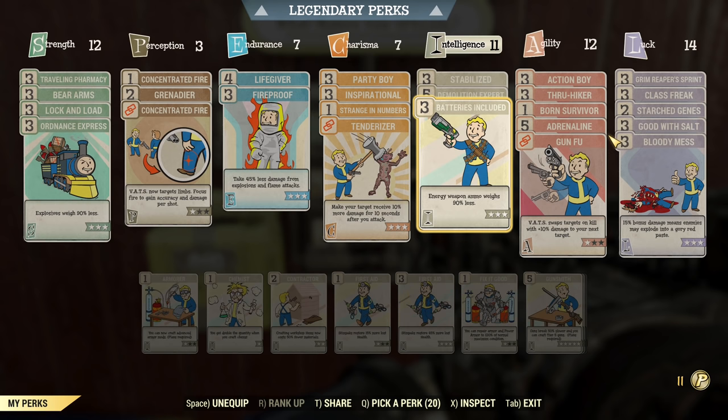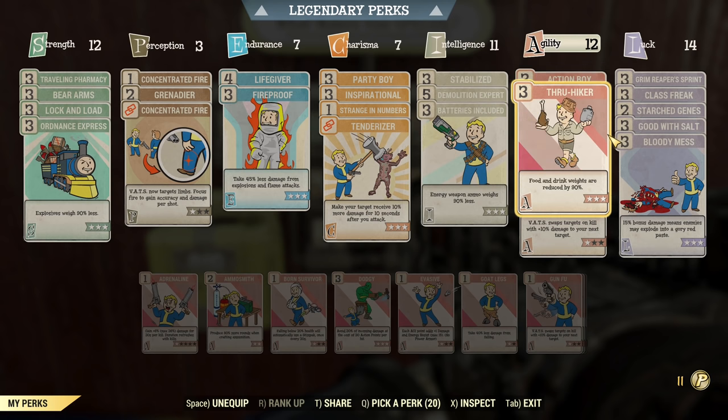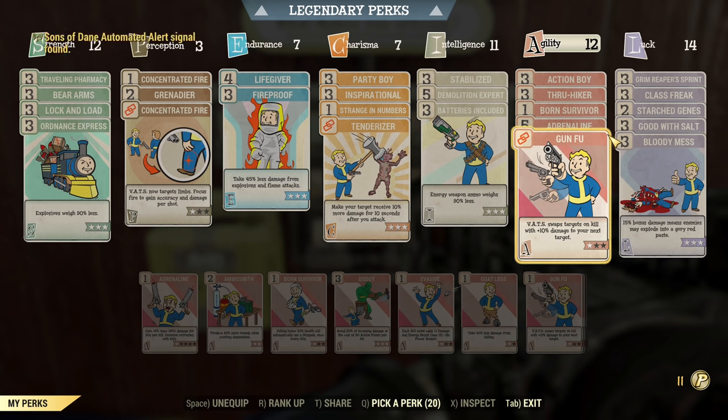Under Agility, since we're using power armor there's not much we can do to get AP up faster, but we have Action Boy. We also have Thru-Hiker for food buffs and Born Survivor just in case — it's not necessary on a full health build but it's there. Adrenaline is here to increase damage. Normally I'd run rank one Adrenaline, but since there's not much that boosts explosive damage, maxing out Adrenaline seems like the perfect choice.